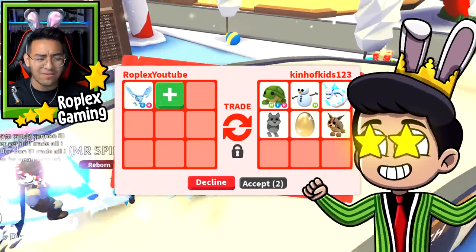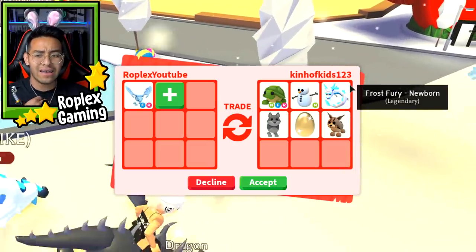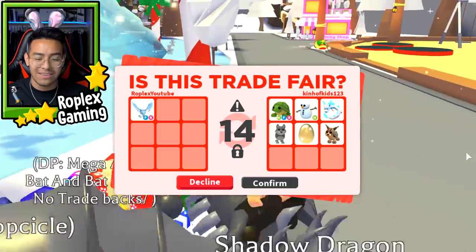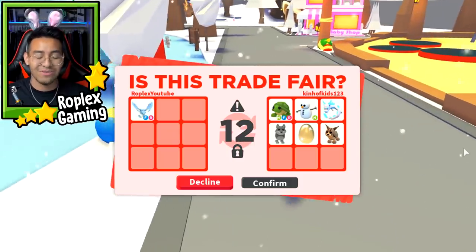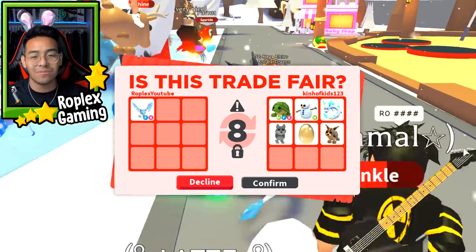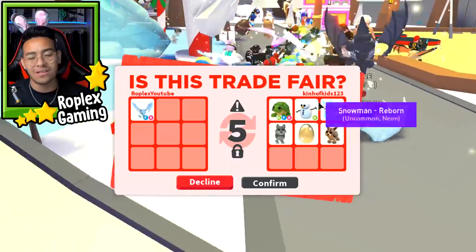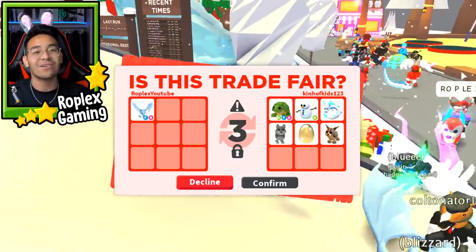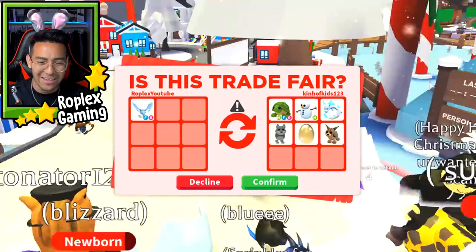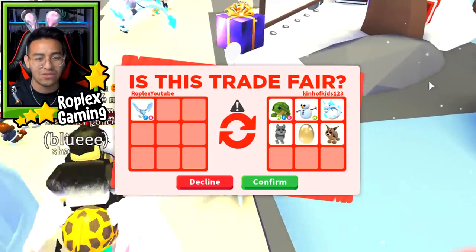He's adding more, which kind of lets me know he really wants this, so I'm gonna hit accept. A Neon Turtle is already worth a lot — it's a Legendary Pet from the Aussie Egg. Neon Snowman, pretty cool. Frost Furies are 800 Robux, that's a lot. And then a Golden Egg? This guy cannot be serious. This video is too easy.